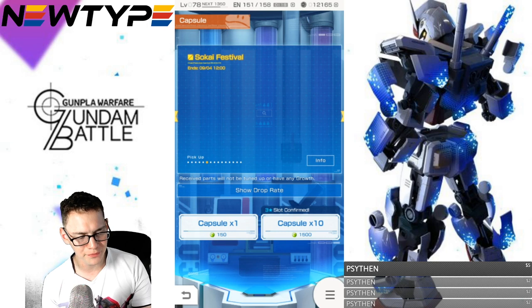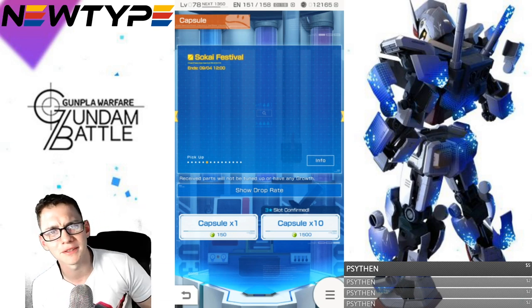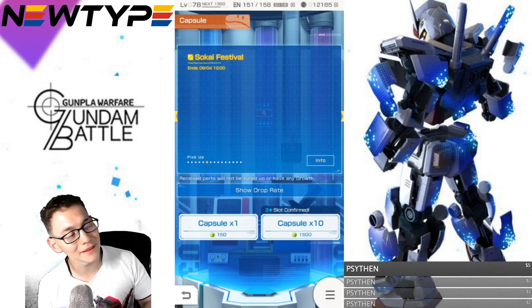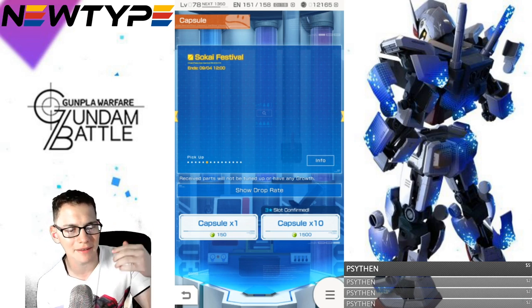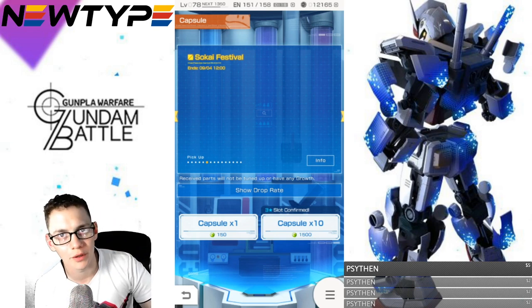So we're gonna go ahead and pull on this banner. I don't know how many times we'll pull — you'll see the thumbnail more than likely. But I need at least the head, the body, and the shield. If I can get those three components I'm pretty much good, but if I get the entire Zeta I'm really good. Before we get into this, I need to do something real quick.